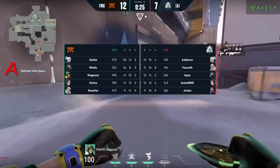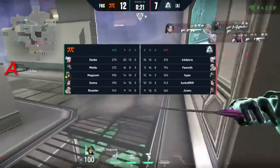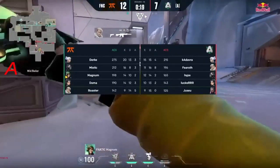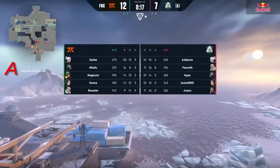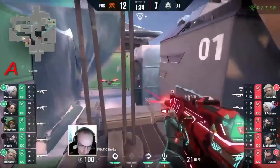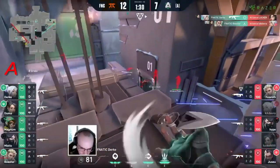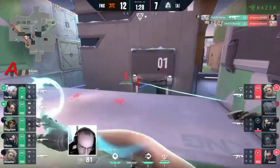Just dance around it, get the boogie with him, wait for your teammates — fantastic stuff from Fanatic. They invested two ults, to be fair — they dropped both the Killjoy lockdown and the Viper's pit on that round. A couple of guardians too — this is not ideal coming through from Alliance. Fanatic looking to close it down — Durka not strong.